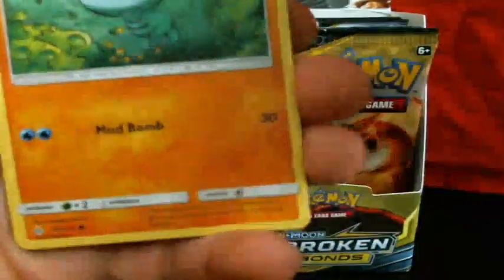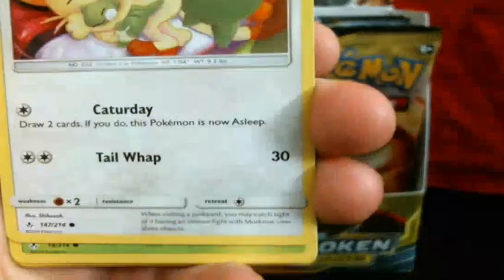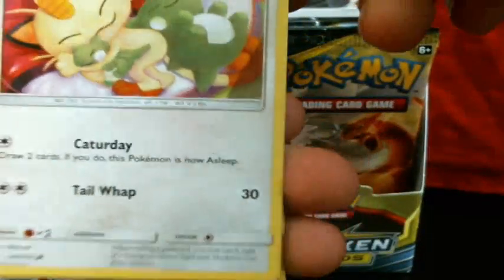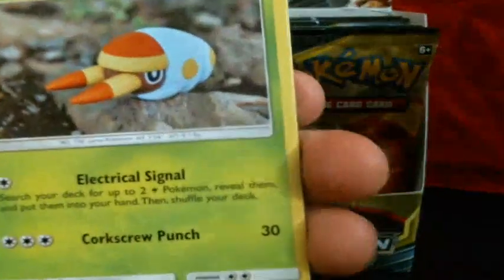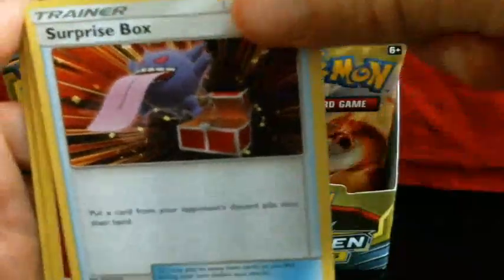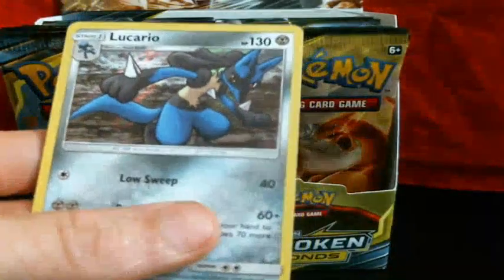Slowpoke, Blooper, Sandile, Meowth — which looks like he's cuddling some substitute dolls, that's adorable — Grubbin, Energy, a Crystal Fire, Weepinbell, Surprise Bats, Reverse Aromatisse, and Lucario Hollow.